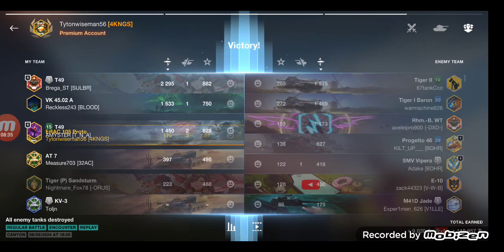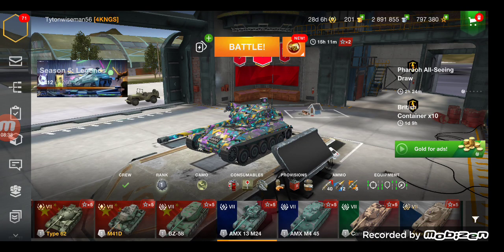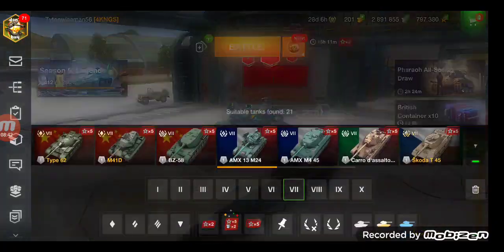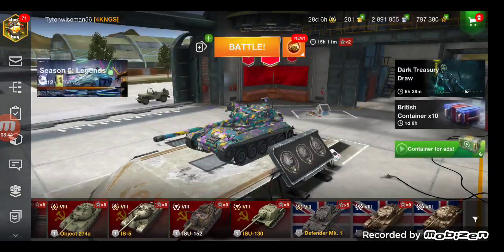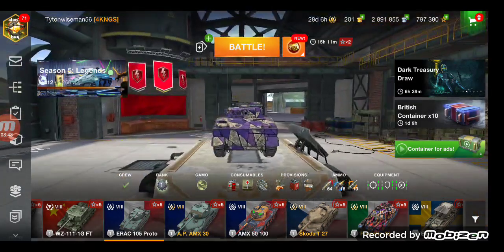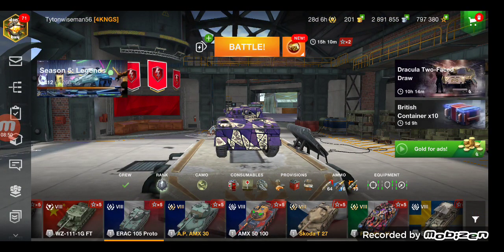That's kind of how you want to play this thing — play it as a peek-and-dump, then run. You want to dump your mag and then run away. That is your best way to play the IRAQ 105 Proto: hit your two shells and then get out. Trust me, it works.